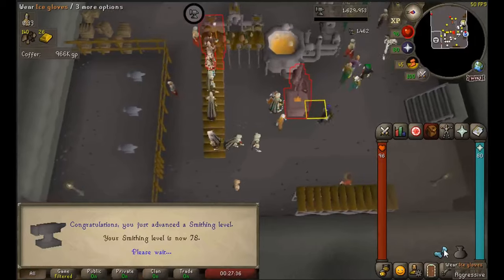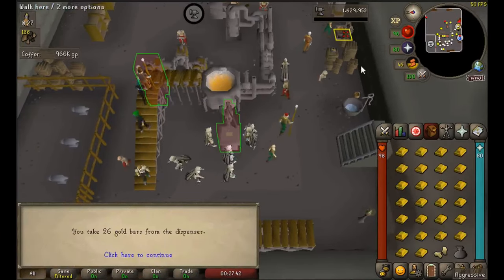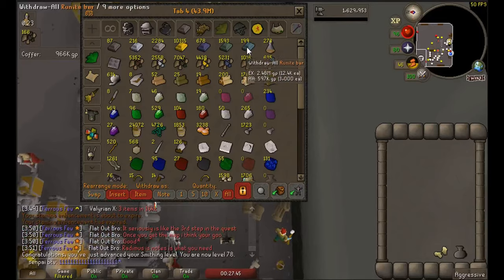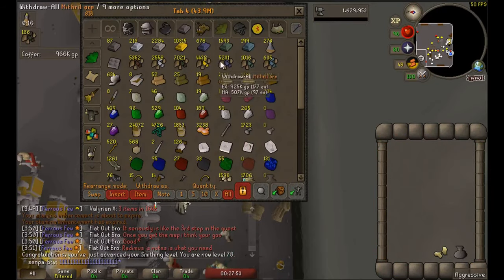Just making some elder bars so I can make some mithril darts. There's 78 smithing - we actually want to push towards 88 smithing so we can make runite darts, but we're nowhere close to that. We'll just use our supplies up and see what level we get.